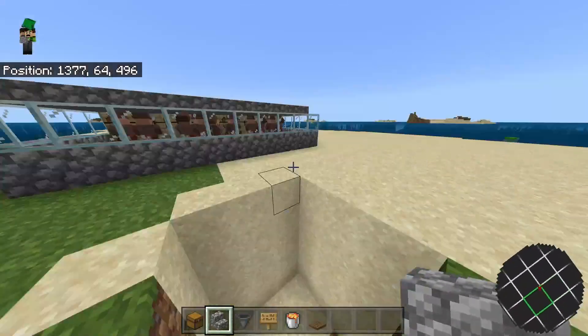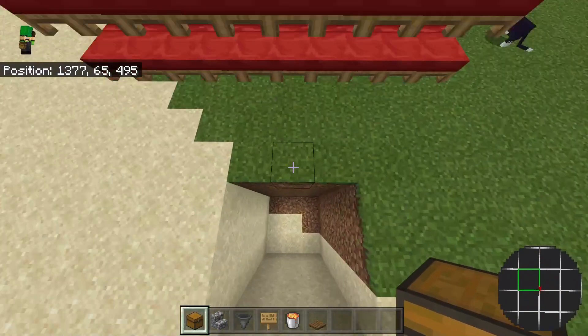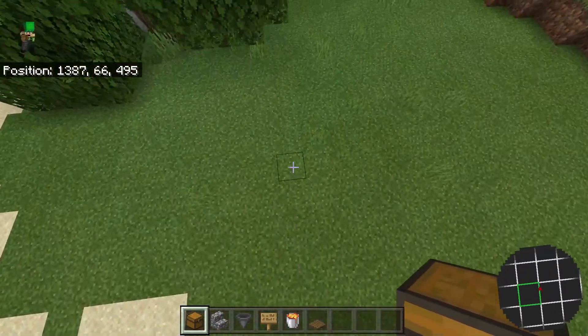Once you're done, your hole should look like this. If you did everything correctly, you should already see iron golems starting to spawn in.